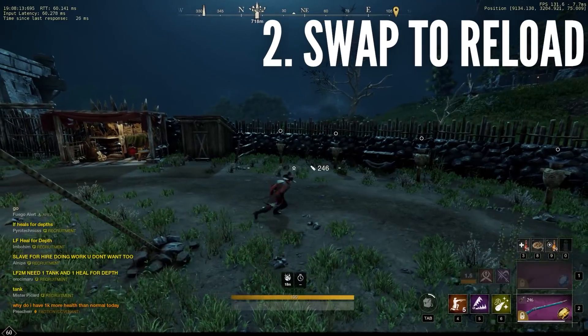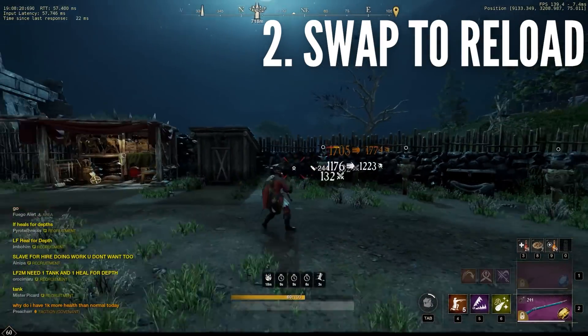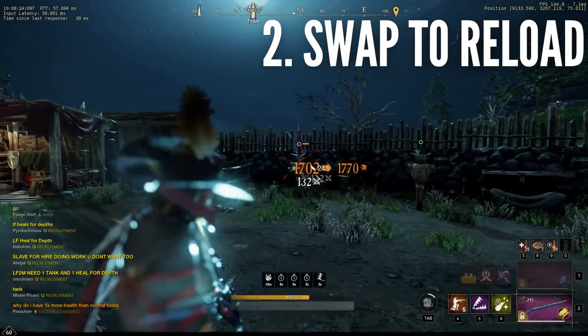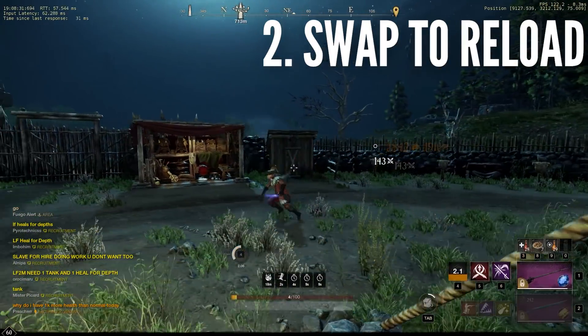You can swap weapons to reload your musket instead of letting the reload animation play out and slow your movement. It won't make the musket reload any faster, but it lets you move freely to be evasive and use evade to avoid attacks. This is especially useful against other ranged users. Just make sure you use tactical reload once every six seconds to get a second shot off.